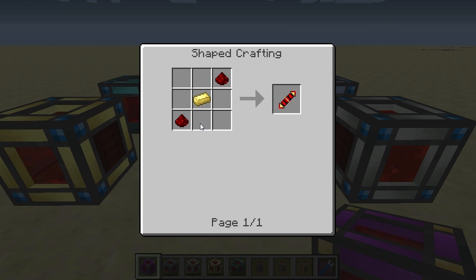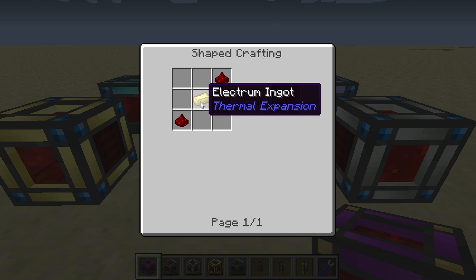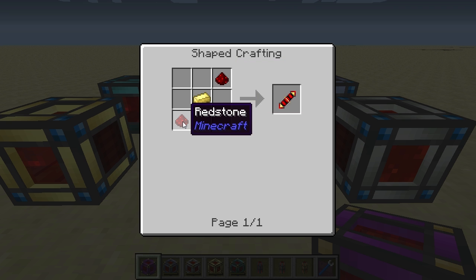The redstone conductance coil is crafted using an electrum ingot and two pieces of redstone at the ends.